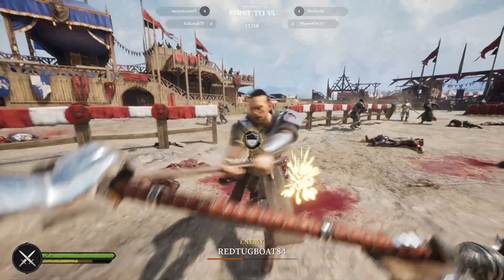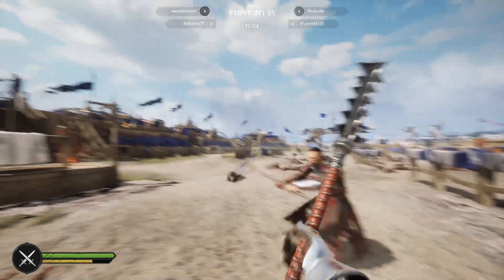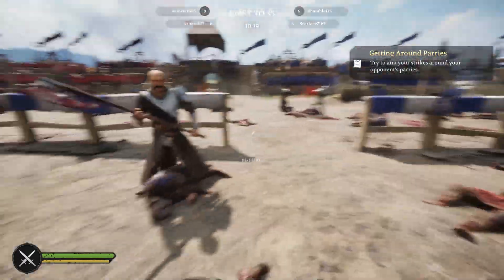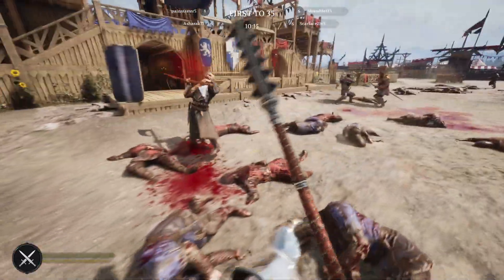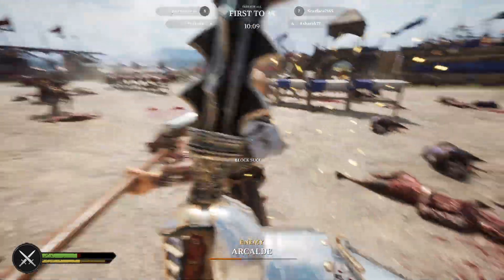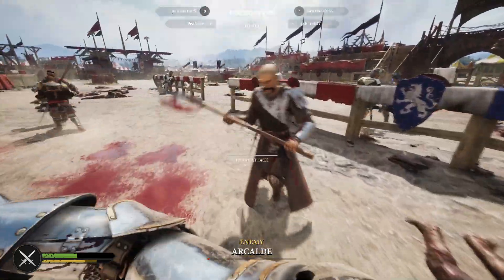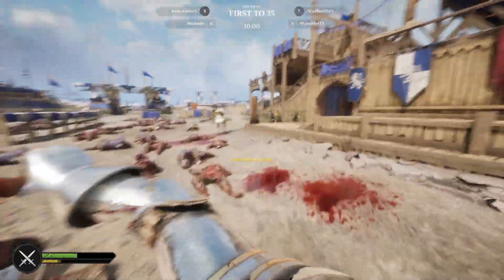This can be confusing for newer players, but understanding who has the initiative is key to knowing your next move — whether you should be blocking, striking, kicking, jabbing, or evading. The game gives us ways to reset initiative. You can block, riposte, and counter easily, but against more advanced opponents they'll be able to counter your attacks just as easily, and you'll get into a stalemate back and forth which, whilst it looks cool, rarely results in much damage.